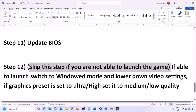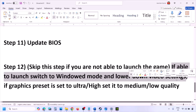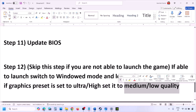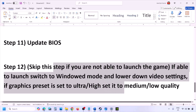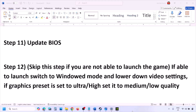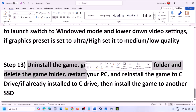If you are able to launch the game but it is crashing or unstable, switch to windowed mode and lower the video settings. If the graphics preset is set to Ultra or High, lower it to Medium or Low. Also try toggling V-Sync on or off and check.